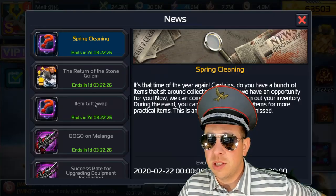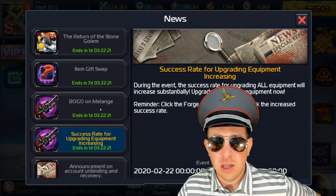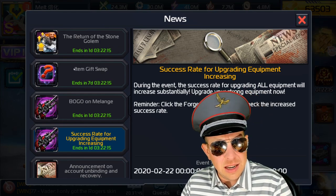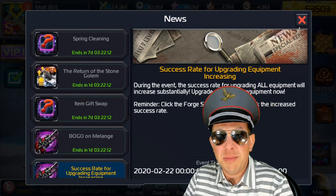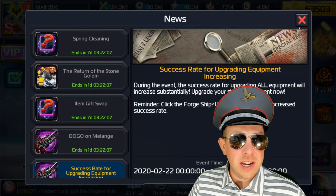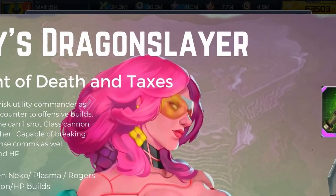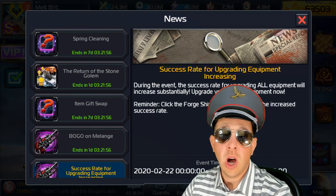More events are coming for the spring cleaning event. The buy one get one success rate for equipment is only one more day, with six days left after that. We'll probably get buy one get one mags and success rate for upgrading leadership coming as well. That's it — end of video. We'll see you tomorrow for Army's penetration Dragon Slayer build for the Season 9 commander cards.